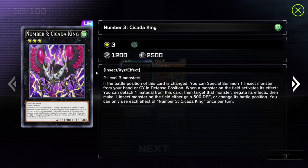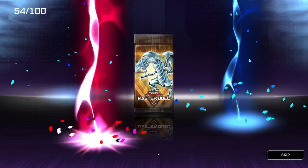Two Level 3 monsters. If the battle position of this card is changed, you can Special Summon one Insect monster from your hand or graveyard. When a monster on the field activates its effect, you can detach one material from this card, then target that monster to gain its effect, then make one Insect monster on the field either gain 500 defense or change its battle position. You can only use each of the Number 3 Cicada King's effects once per turn. So Insects are our Ultra Rares of the day.